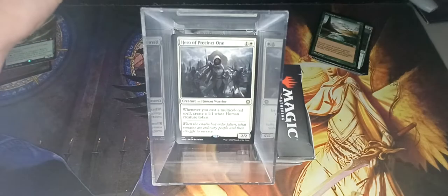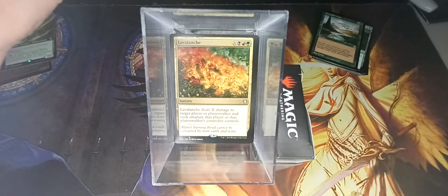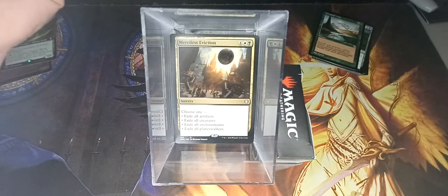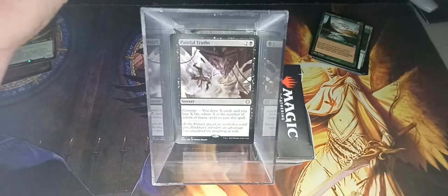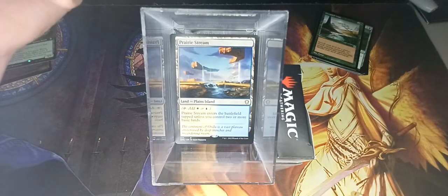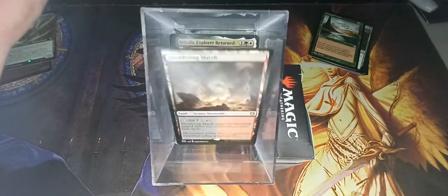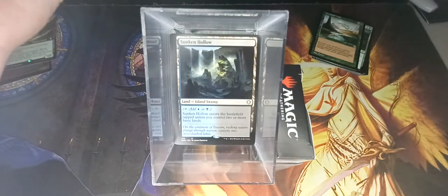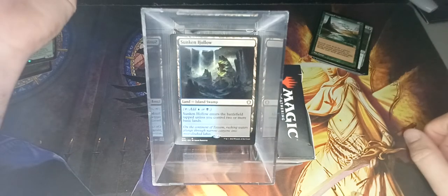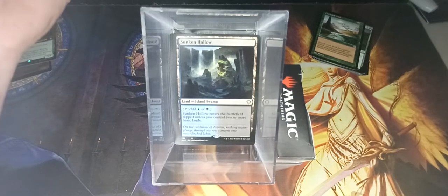Hero of Precinct One, Knight of New Alara, Lavalanche, Merciless Eviction — always nice to see. Murmuring Bosk — that is going to be going into my Treefolk deck. Painful Truths, Prairie Stream, Radiant Flames, Silveralla, Smoldering Marsh, Sad Robot — Solemn Simulacrum, Sunken Hollow. It looks like they're giving us all of the tapped fetchable dual lands — that's amazing.